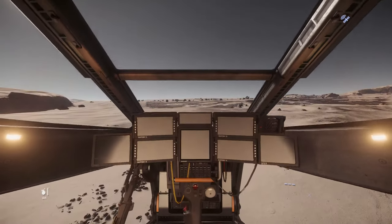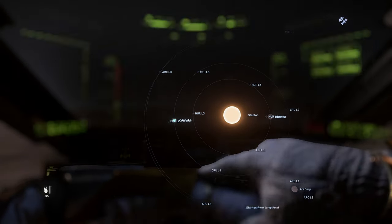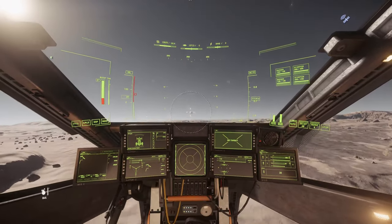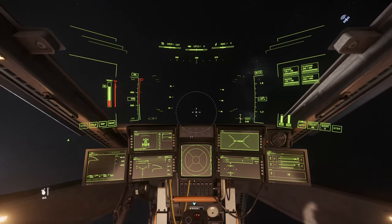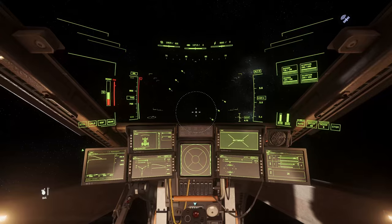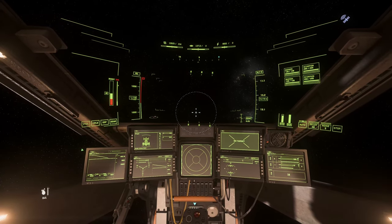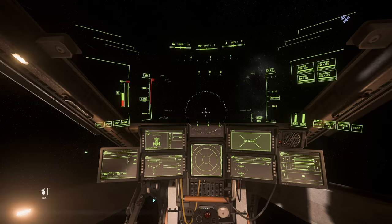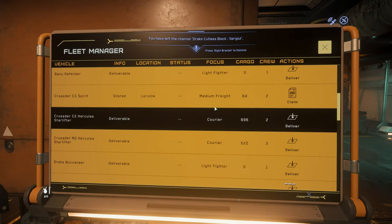You can sell gems at some planet facilities and any other station that has admin consoles. I went to Crusader L1, which has a refinery platform, so I could spend earned money on some mining gear there. Once you arrive, store your Cutlass. You might be wondering why there is only one hour left on my rental timer.